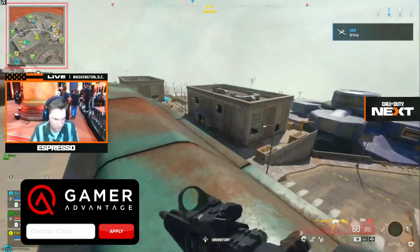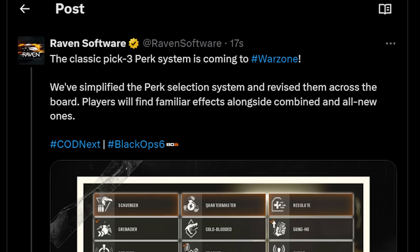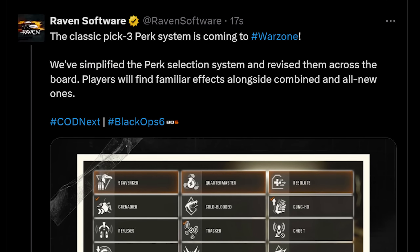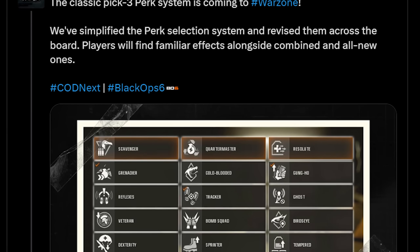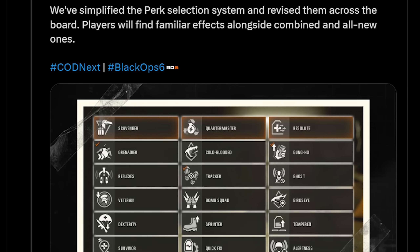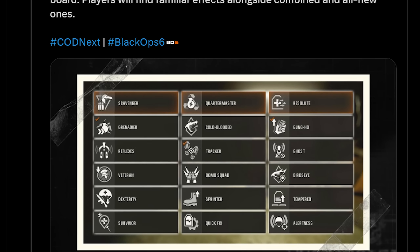We also got new details on the revamped perk system coming with Black Ops 6 Warzone. Raven says the classic pick-three perk system is coming to Warzone — they've simplified the perk selection system and revised perks across the board. Players will find familiar effects alongside combined ones and all-new ones. For instance, we have perks like scavenger, grenadier, reflexes, veteran, dexterity, sprinter, bomb squad, cold-blooded, gung-ho, ghost, bird's eye, tempered, and more.